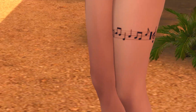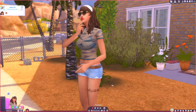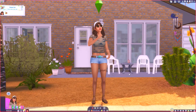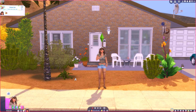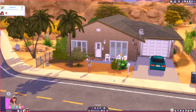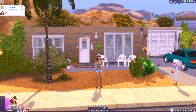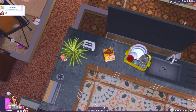This tattoo is based off one I've always wanted but still haven't gotten — it's a musical garter tattoo that goes all the way around the leg. Anyway, she's going to show you guys all of our mods. This house was actually created by Alexis Ariel — I'll link her Patreon below. I love all of her builds and I've been using them a lot for my gameplay lately.